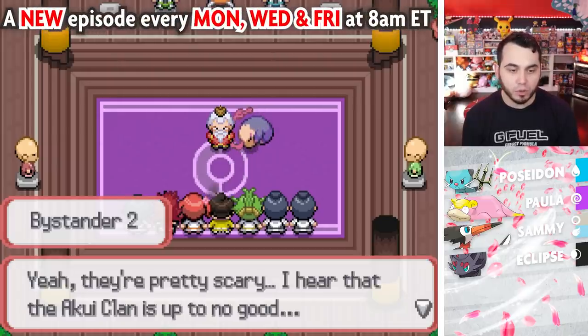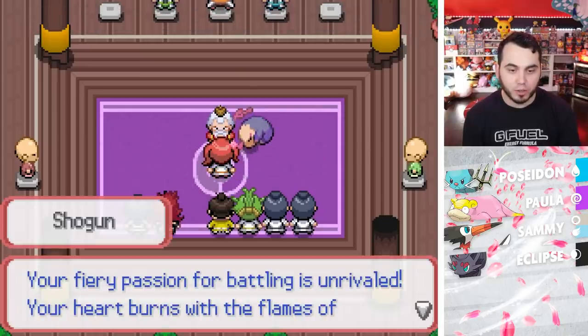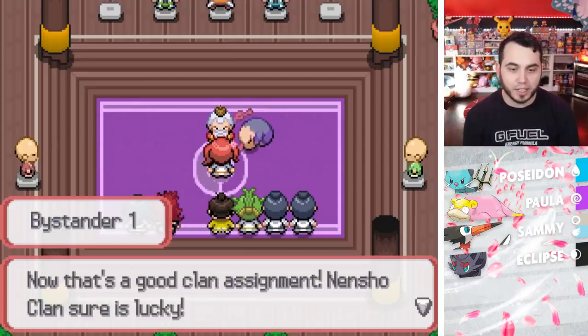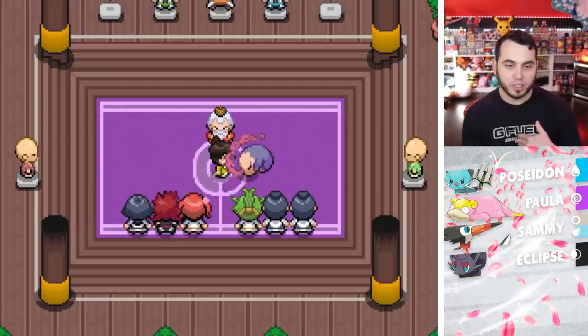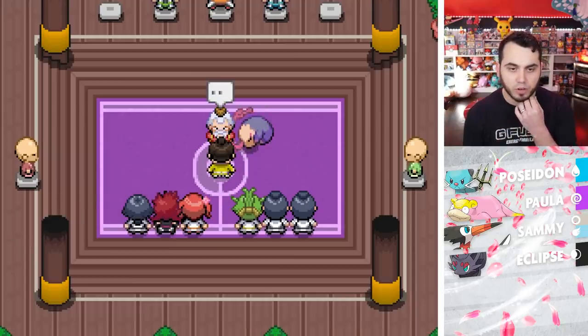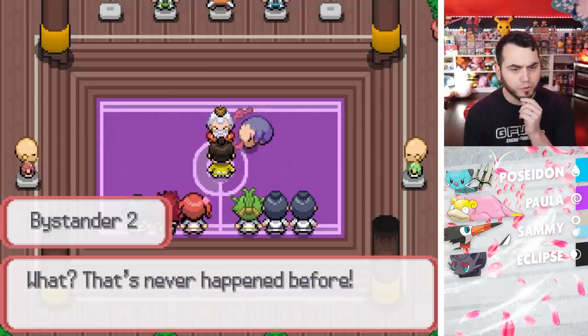I hear the Akui Clan is up to no good. Akane is coming up — I think she's obviously going to the Fire one. 'If your heart burns with the Flames of Courage, you've been assigned to the Nensho Clan.' All right, it's a perfect match — your hair is even red! And now I'm the Royal Samurai's kid, so... 'Masharna, are you sure this is correct? It seems your affinity is undetected. Your compatibility cannot be measured.' No affinity? That's never happened before.